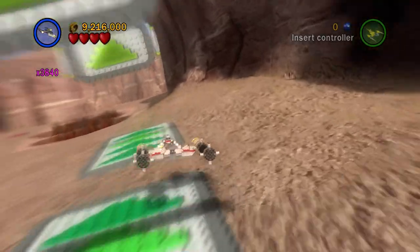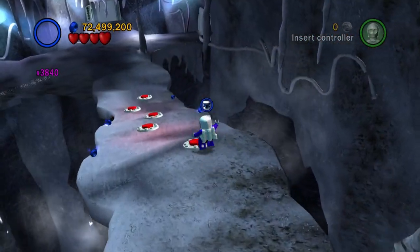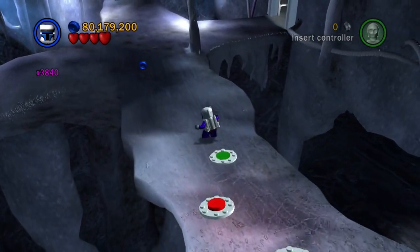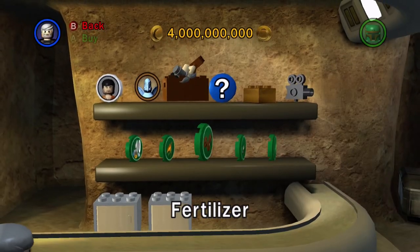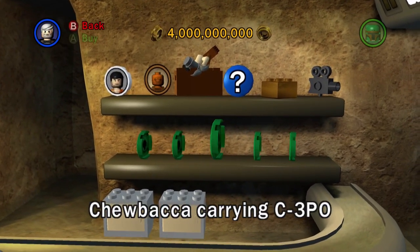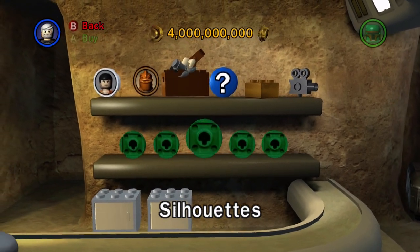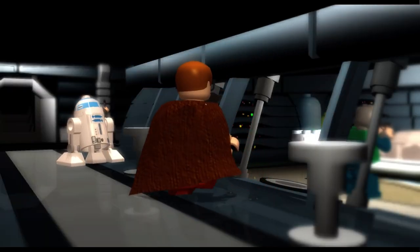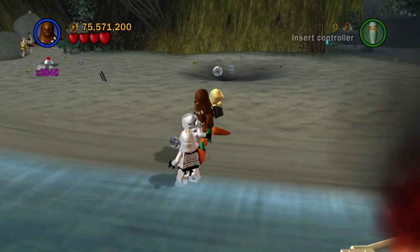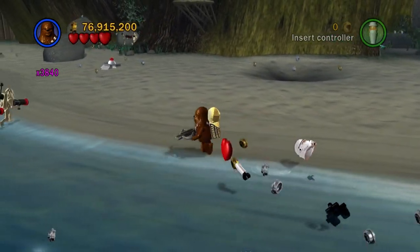Some of these extras can be summarized in a sentence or two, while others can be a bit more complicated. There are six cosmetic extras in LEGO Star Wars: The Complete Saga: Fertilizer, Disguise, Daisy Chains, Chewbacca Carrying C-3PO, Toe Death Star, and Silhouettes. Most of these simply change your character. For example, Disguise gives your character a mustache, nose, and glasses. Silhouettes removes the textures of your chosen character, and Chewbacca Carrying C-3PO displays Chewbacca carrying C-3PO as he does in Return of the Jedi.